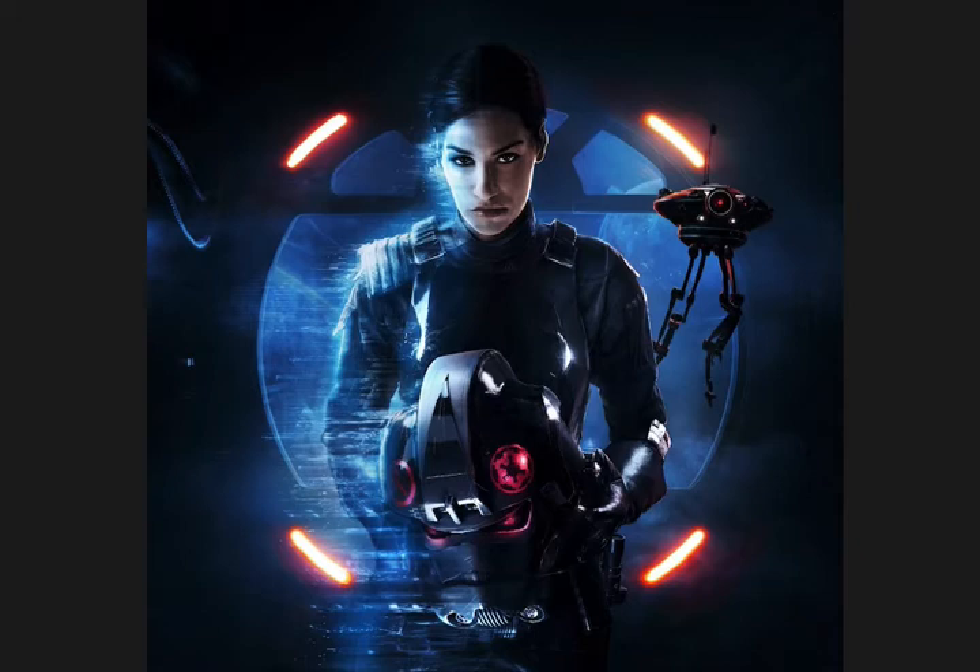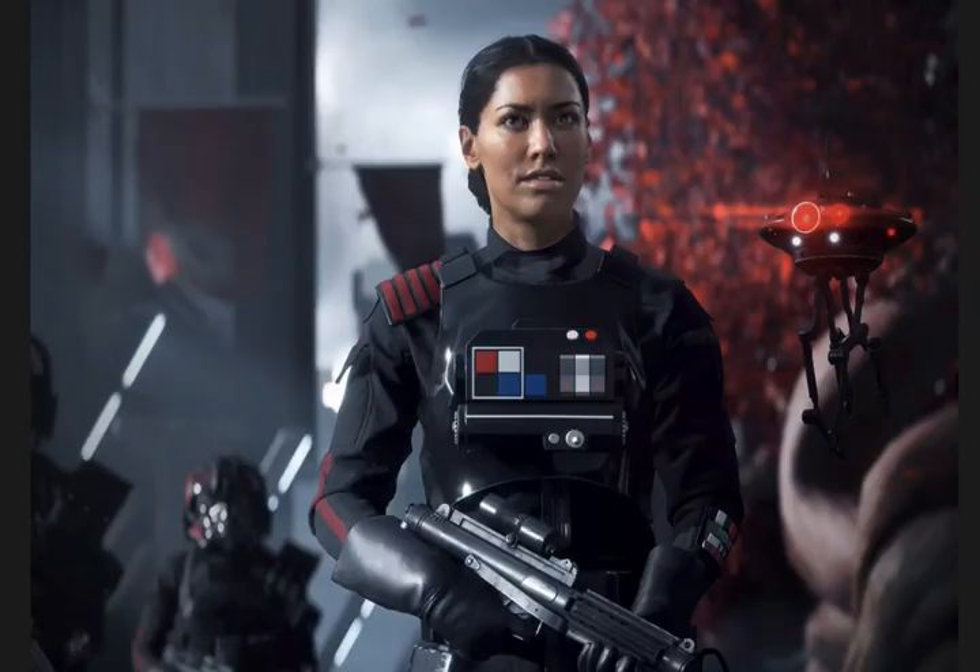The story starts off with Iden Versio on Endor, where she sees the Death Star is destroyed and flees. It's very interesting because we see the Empire is basically being hunted. We also find out that Iden Versio's father — Admiral Versio — is leading operations. And we see that Emperor Palpatine is in some kind of holographic projector or droid — his mind is transferred to it or something, it's very complicated.